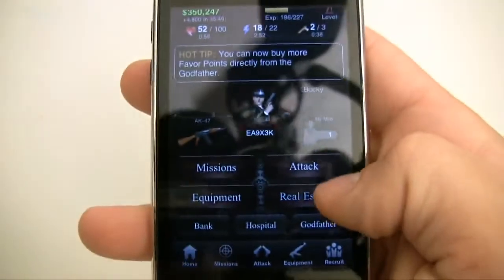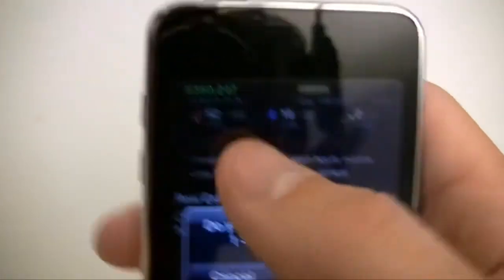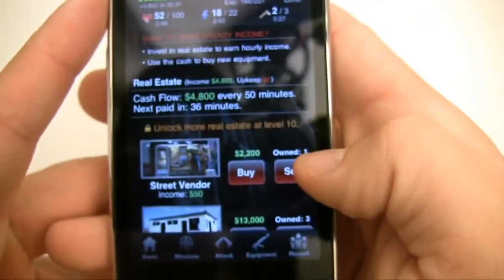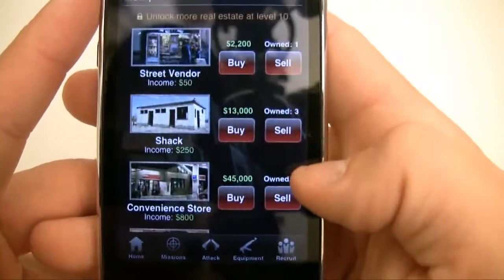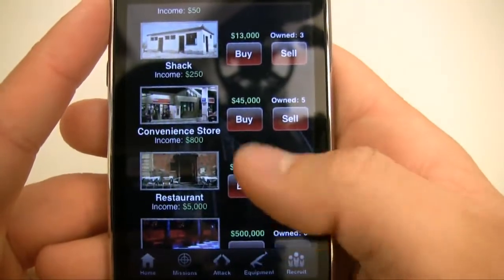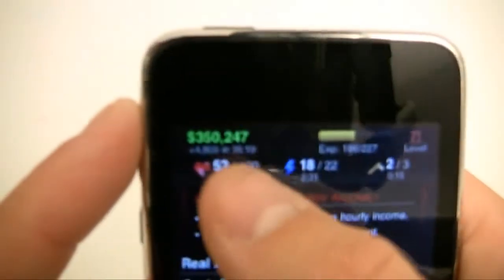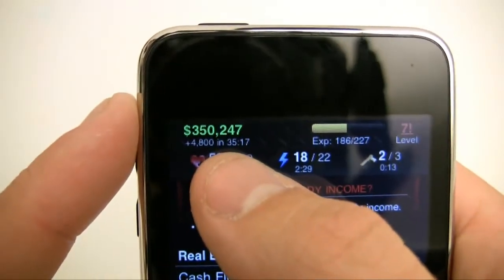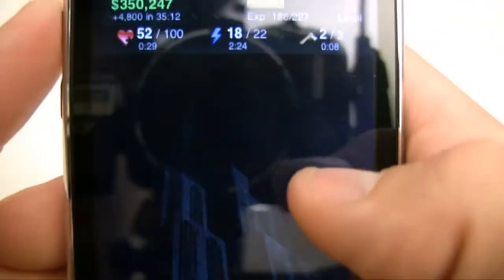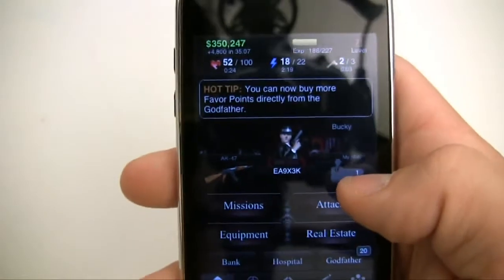Now one thing that might be confusing is Real Estate. As you can see, I get money and that's my bank right there. What real estate is, is pretty much investments that you can do to get more money. I don't have enough money to buy everything yet, but I can buy like a convenience store and this will help my income. You can see the countdown of my income — right now I'm earning $4,800 every that amount of time, and the more investment properties I have the more income I can get. That's one of my favorite features of this game.